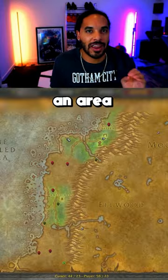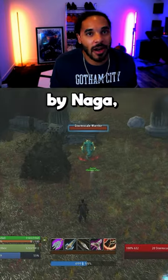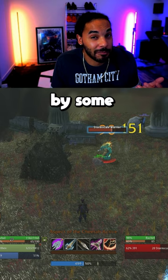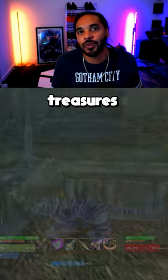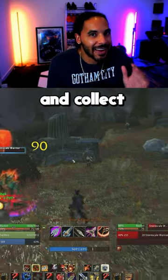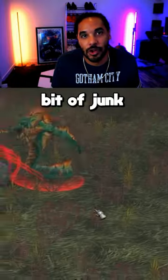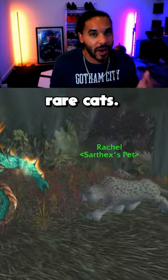In Northern Darkshore, there's an area called the Ruins of Methistra. These ancient ruins are occupied by Naga, but they're also occupied by some rare treasures. One of those treasures you can find on the ground are these little cat figurines, and each time you find and collect one of these figurines, you have a chance to either get a little bit of junk, or you can spawn one of these beautiful rare cats.